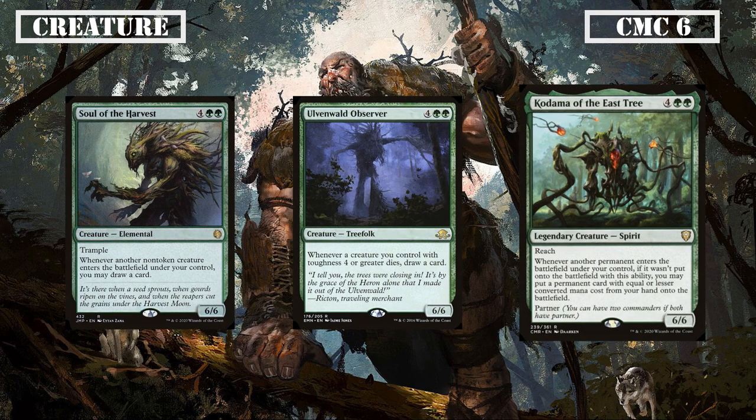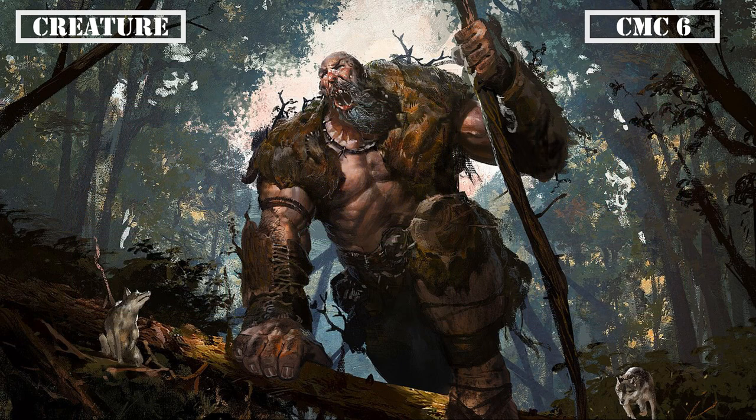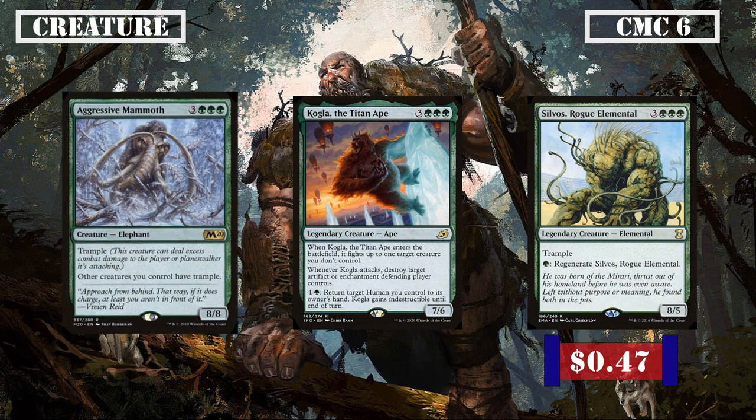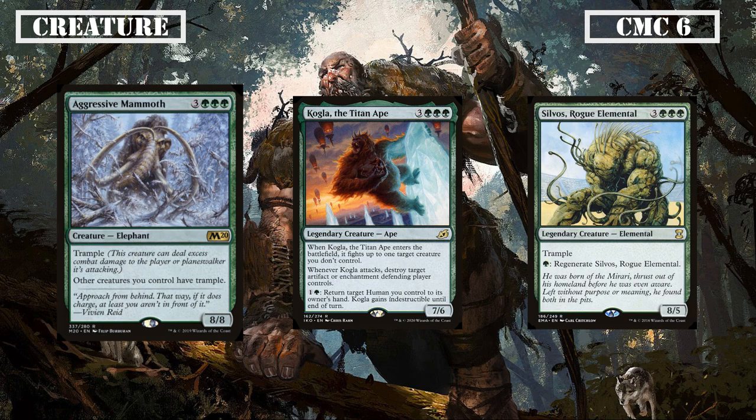The CMC 6 slot leads off with some big-statted utility creatures with Soul of the Harvest, Overvald Observer and Kodama of the East Tree. Soul of the Harvest is a 6/6 Trampler that draws us a card whenever a non-token creature enters the field under our control, while Overvald Observer has the same statline and draws us a card whenever a creature with 4 toughness or greater dies, making them decent card draw for us as our big creatures enter and leave play respectively. Kodama of the East Tree is another 6/6 that, when a permanent enters the battlefield under our control, we can put another permanent of a lesser CMC from our hand into play, so long as it's not due to this ability, giving us a way to put big creatures into play for free off of our commander's ability or by hard casting creatures.